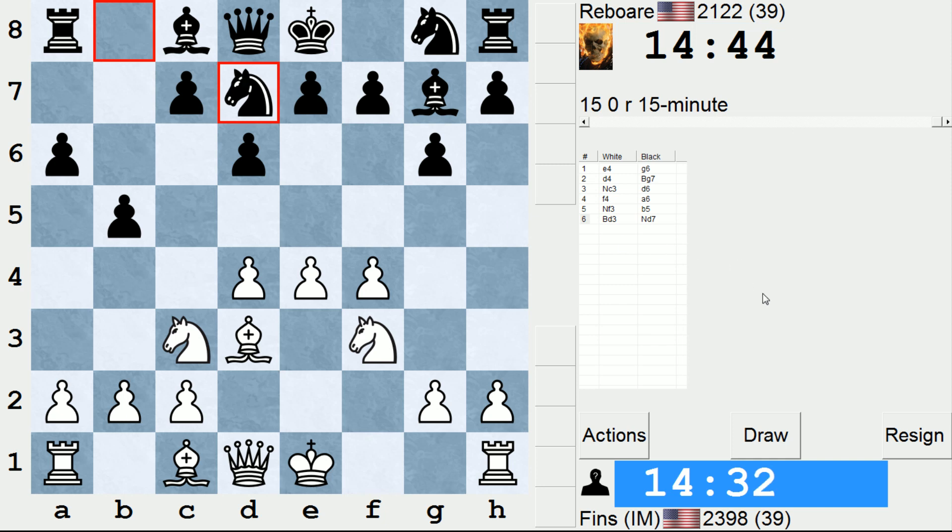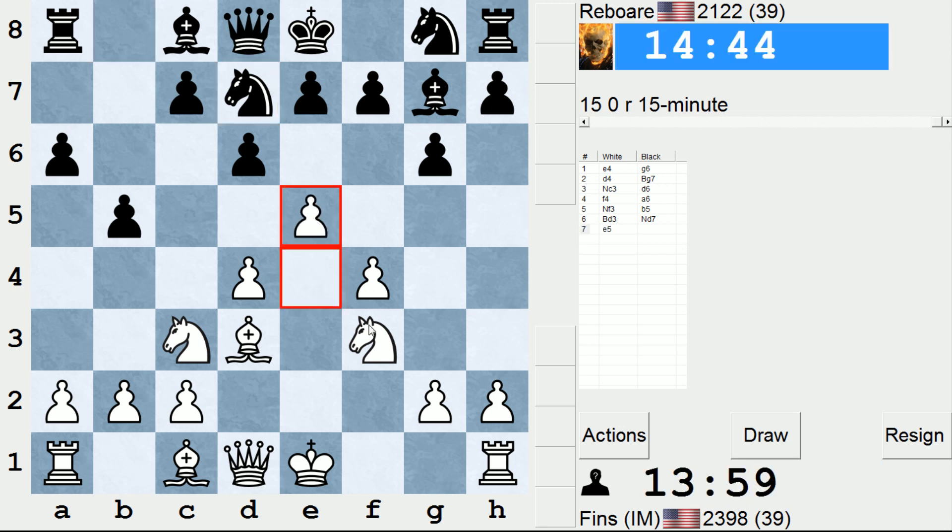Knight d7. There's a great book written on the Modern by Tiger Hillard Persson, and I believe the first edition came out about 10 years ago. It's recently been updated by the author again, and he gives a lot of coverage to this particular setup. I've never played this from the white side, so this will be a nice little experiment. One thing I remember is that white would like to play e5 and try to stick this knight on e4. So I'm thinking about playing e5 directly, and in fact I think I will do that.